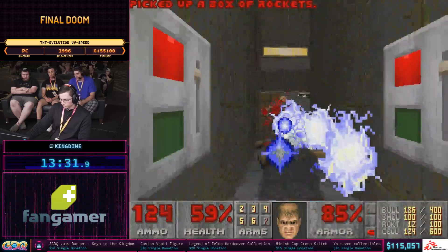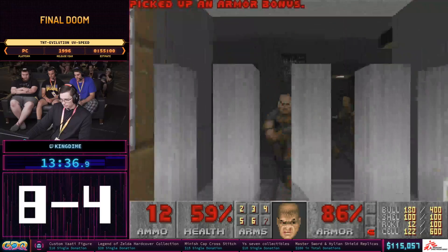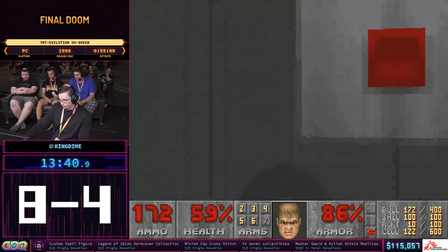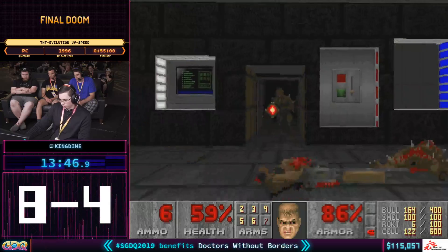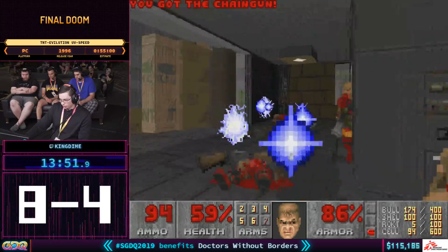So it's more difficult to even avoid hitscan damage than in a normal run. We're going to send out a bunch of individual rockets to clean out these rooms and weaken the forces in there, then run in with the plasma rifle to clear out the rest.